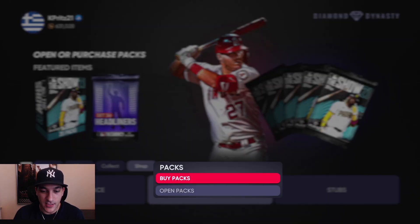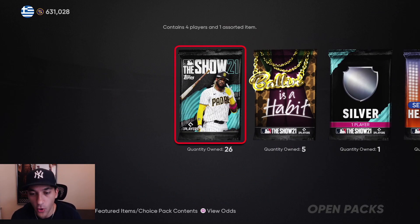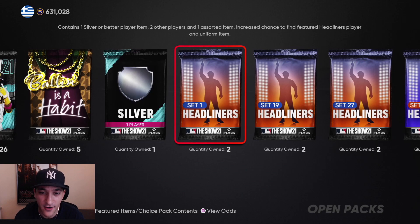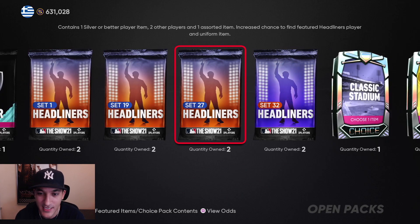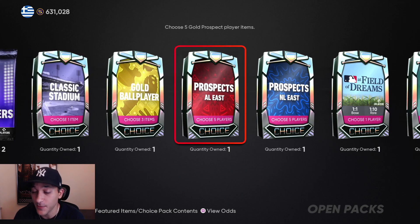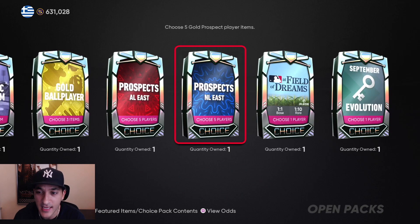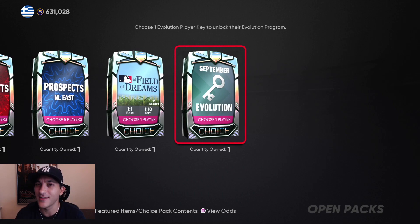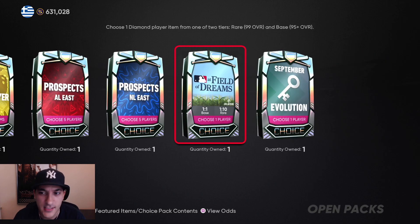So we've got 26 Show packs — all from the Play of the Month program and conquest. We got five Balling is a Habit packs, a silver pack, headliners for Set 1, Set 19, Set 27 and Set 32, classic stadium gold ball player, prospect packs for AL East and NL East, and a Feel the Dreams choice pack from the August Play of the Month program. We also have a September evolution pack from daily moments, but I'm holding off opening that one.